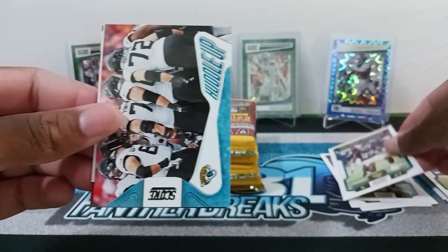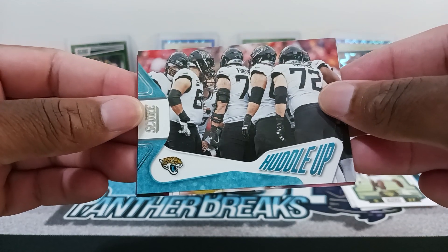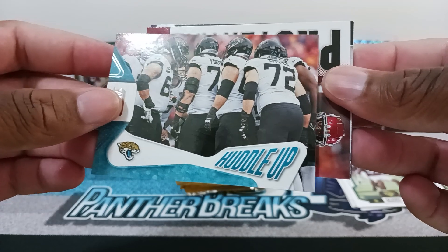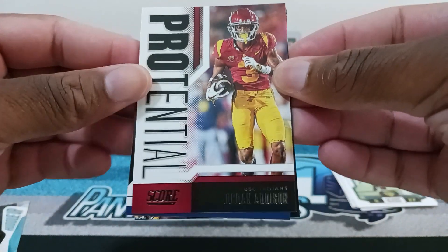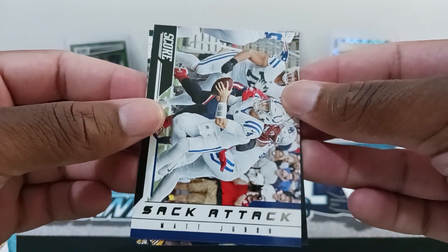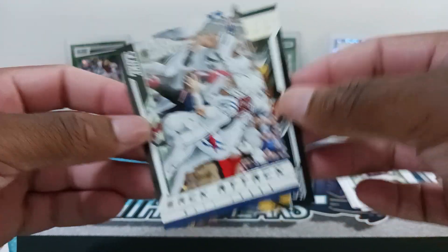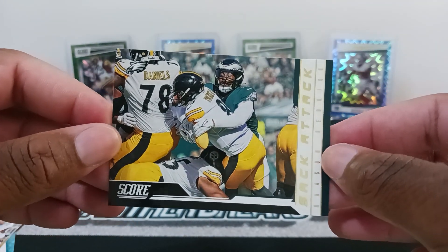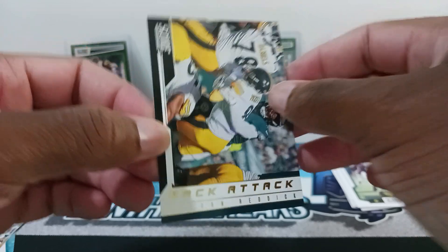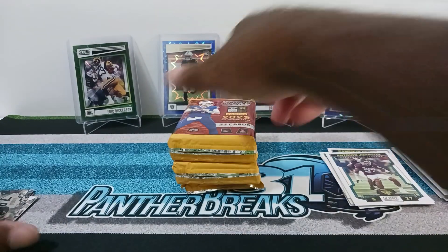Then we got Antonio Johnson for Jacksonville and onto our inserts — Huddle Up for Jacksonville. I like the Huddle Up design this year, it has a smooth wavy type look to it. We got a Potential insert of Jordan Addison, which looks similar to 2022. Then we have Sack Attack — Matt Judon for one and Hassan Reddick for another. They caught me off guard with the photos. On to the next pack, these packs are really thick.